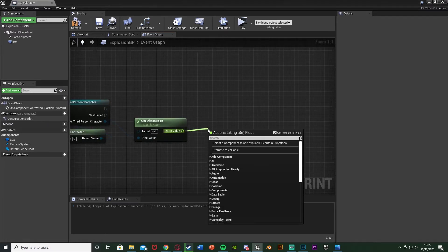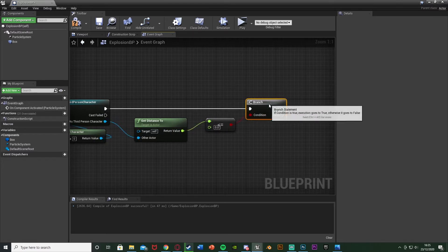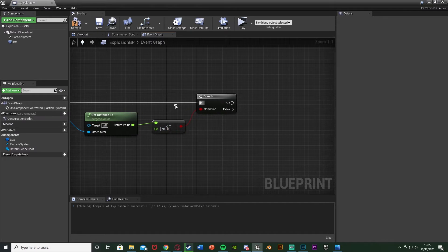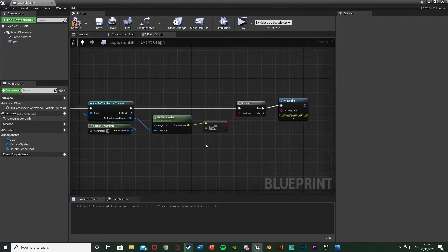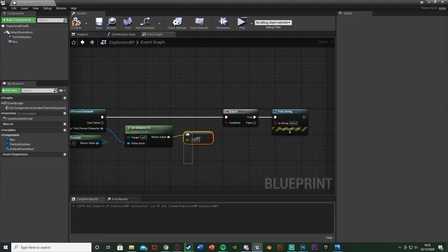Out of the return value of this, I'm going to get a less than or equal to float, plugging that into a branch by holding down B and left clicking to get a branch — with this as the condition. I'm going to set this to be 700; you can put this as whatever value you like. A good way of testing this is to just get a print string out of here and activate this explosion to test. So basically if we are less than this distance it will fire off the print string — you can do that to test and get perfect values for you. These are values which I found when I was testing earlier and they seem quite good.